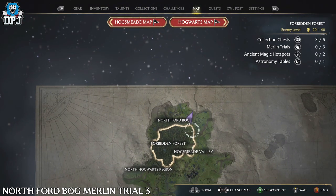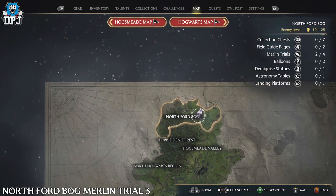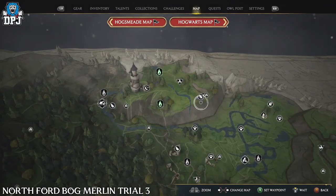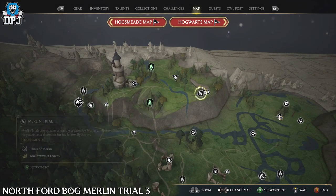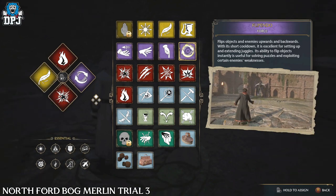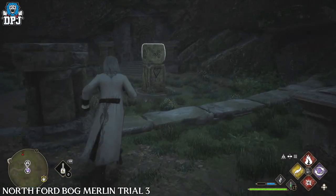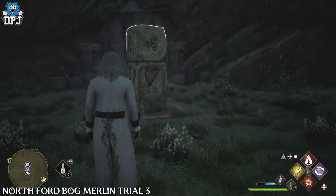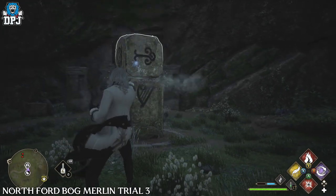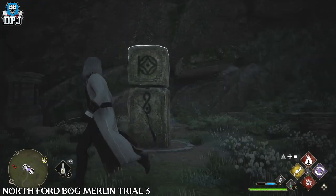The next Merlin Trial here requires the spell Flippendo. First, clear out the enemies, then activate the trial. Use Flippendo on these stones, as I do on screen, matching the symbols as I do to complete it. It really is simple.